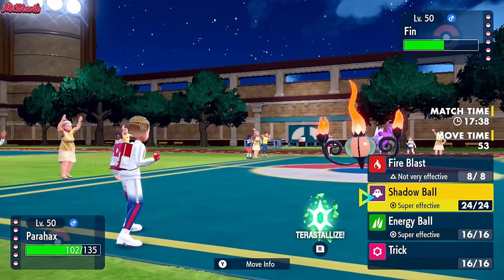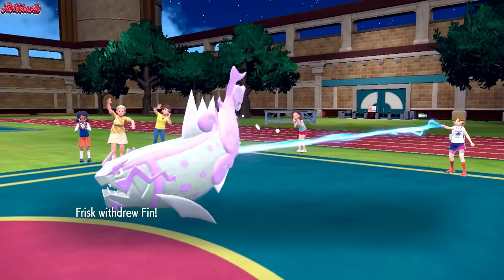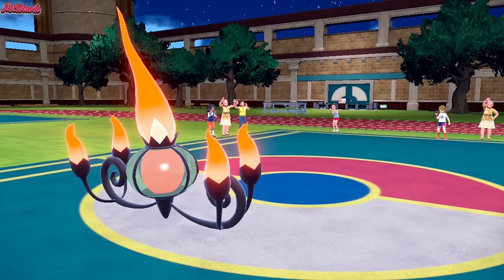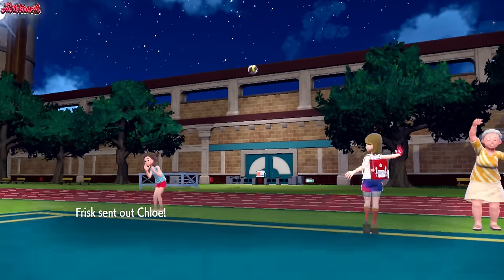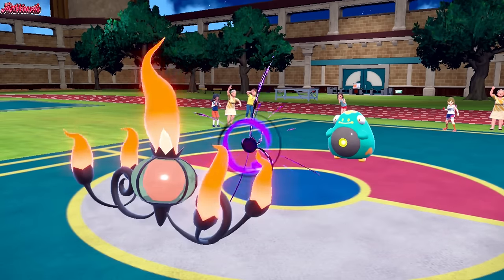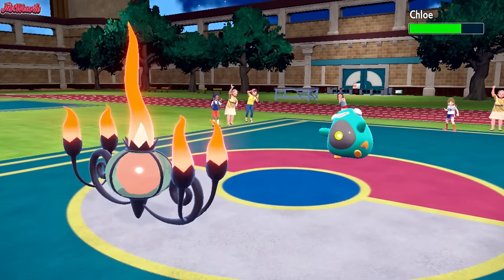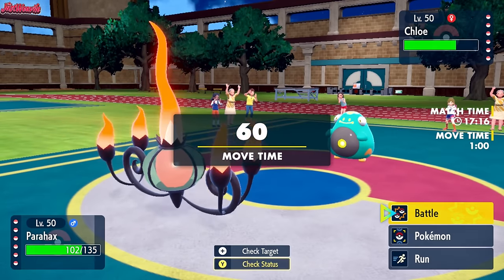They might sack off the Iron Treads or the Belly Bolt perhaps. Let's go for a Shadow Ball and find out. They withdraw Finn the Basque Legion and go into Chloe — who's Chloe? The Belly Bolt. Belly Bolt comes in, we go for a Shadow Ball. They're definitely going to sponge this hit because Belly Bolt has really good special defense — and it does sponge the hit, activating its Electromorphosis.